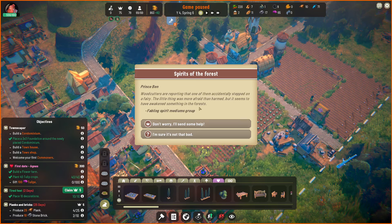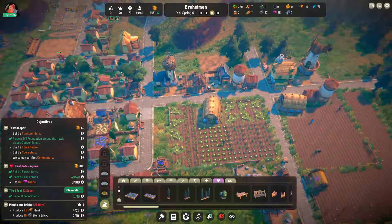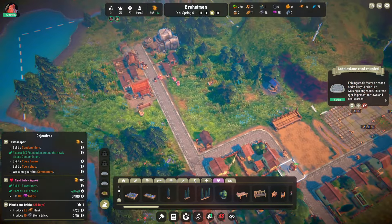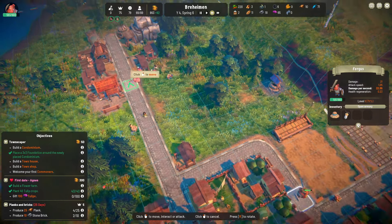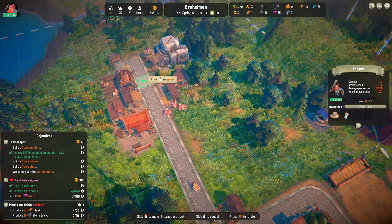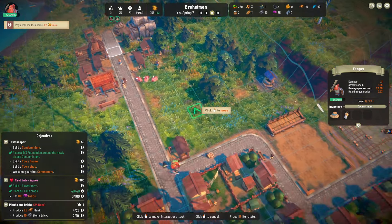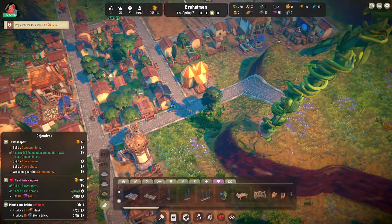More events — woodcutters are reporting that one of them accidentally stepped on a fairy. The little thing was more afraid than harmed, but it seems to have awakened something in the forest. Don't worry, I'll send some help. Trees affected by a forester need 10 more days to grow. Fergus? Either get five nobility or have a debuff. Get over there, Fergus — I don't know if you actually need to do anything but you're gonna hang out there for moral support.